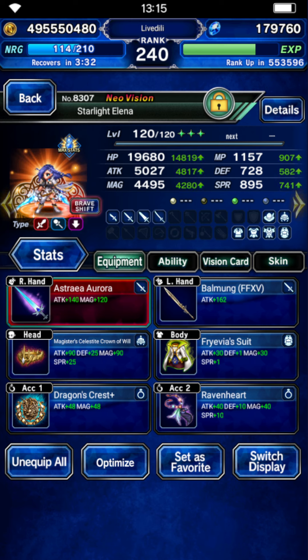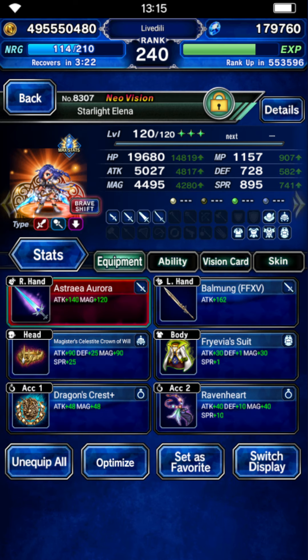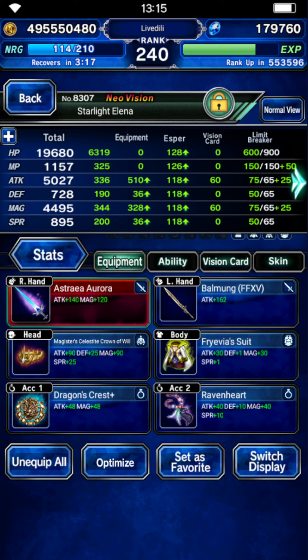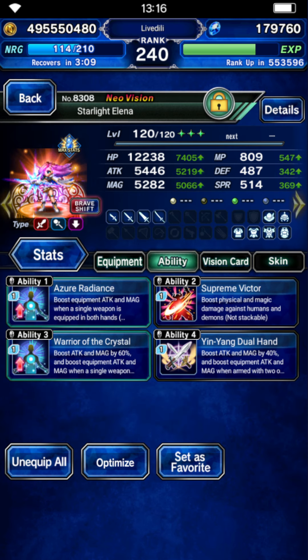And yeah, then we've got Elena. I get her in base form this time around too, because this is going to take a bit longer than four turns. She has 300 Demon Human killer, 300 LB — although we're probably never gonna use the LB. The Brave Shift is basically the same, with just double-handing stuff. All of this you're seeing here is free, other than her STMR obviously.